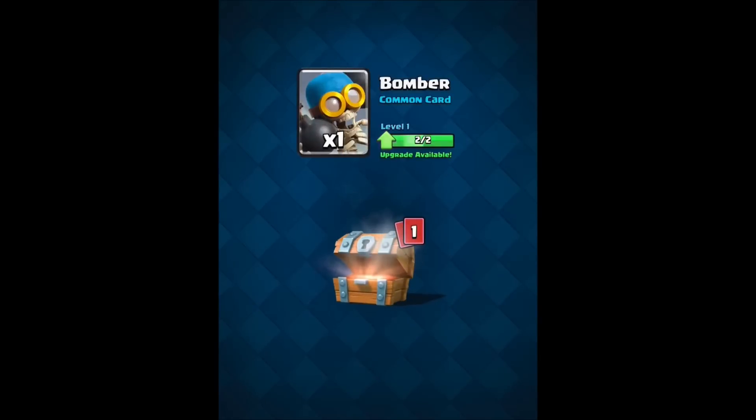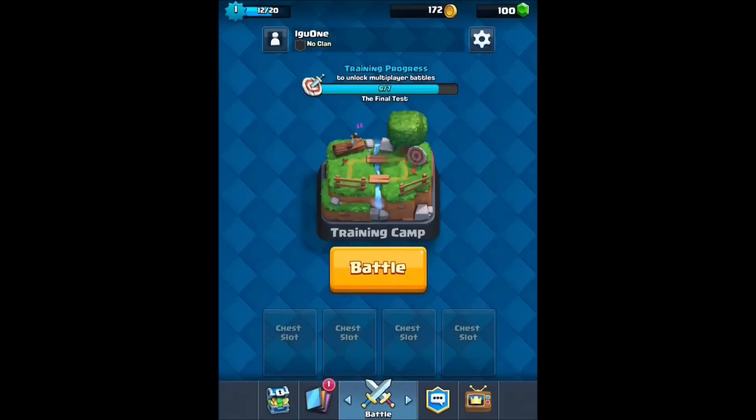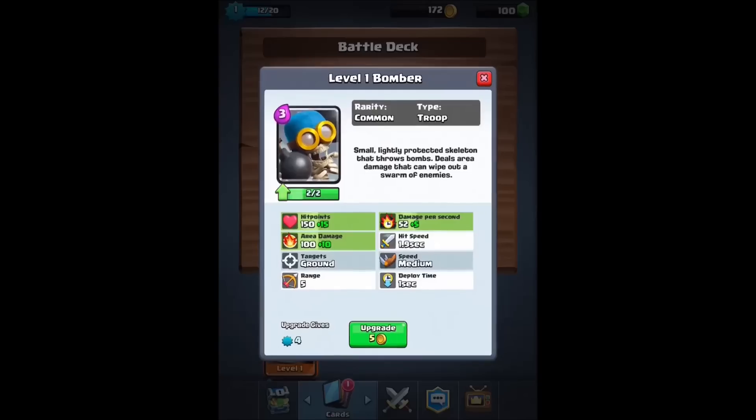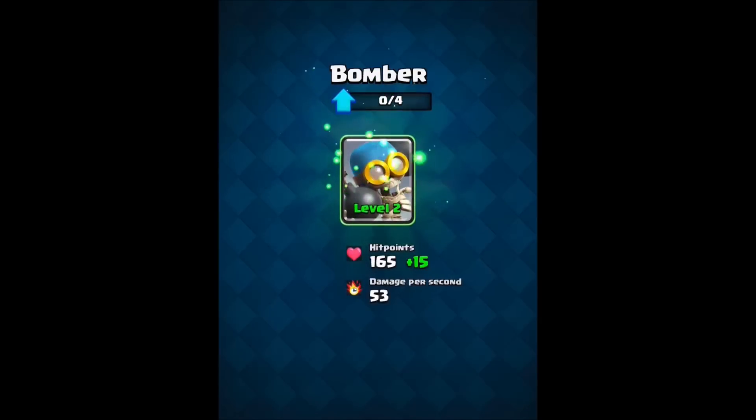Cards — an upgrade for the bomber, and now he's actually second level. This is good. What is that? A mini P.E.K.K.A! Let's upgrade the bombers now. Yes we can.